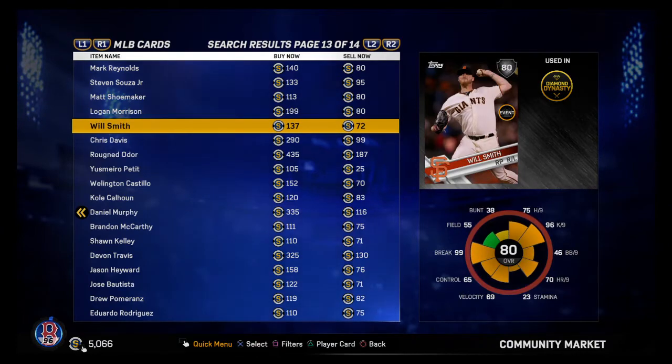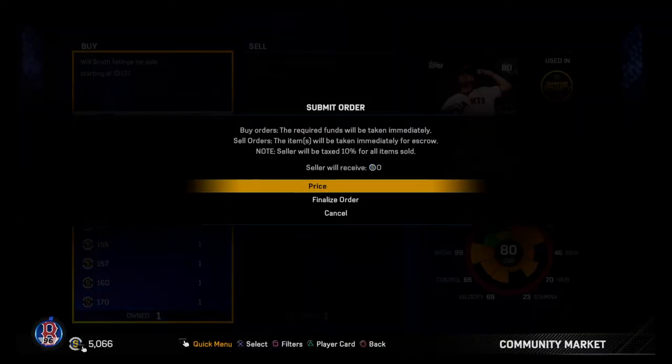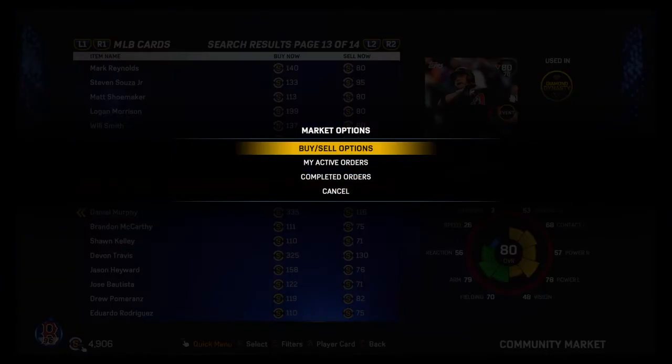You're going to find cards that are under 80 stubs, so I'm going to put orders in at 80 stubs. See, 25 stubs — silver cards go for a quick sell for 100 stubs.